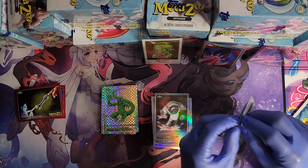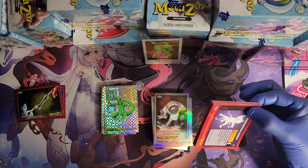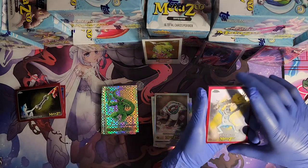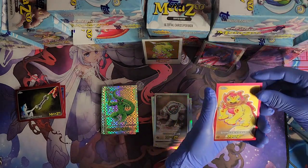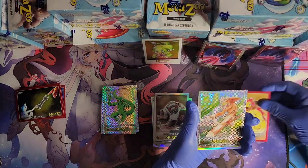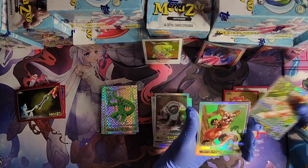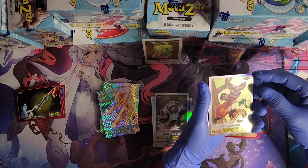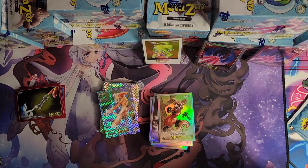Pack number two: we got a Ding Bell — I think this is the alternate art — Giant Salamander, Agro Pelter X-Fractor, a Wapaloozie refractor, and a Hopkinsville Goblin regular.